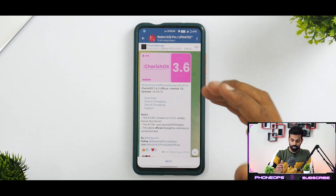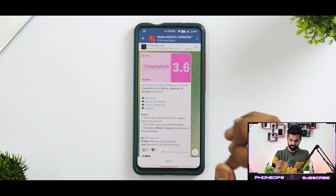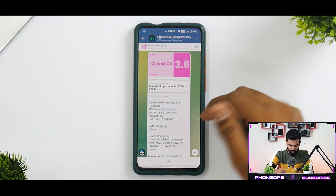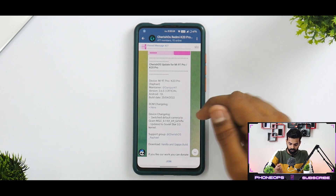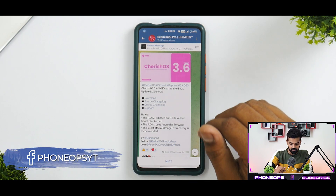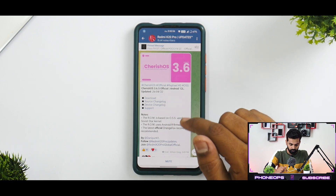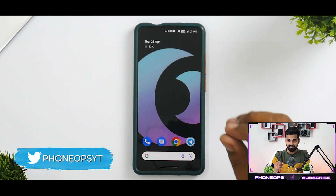We have Cherished OS version 3.6.5 official, based on Android 12L, updated on the 26th of April 2022. The changelog mentions a switch to default camera to a particular GCam and an updated Soviet Star kernel to the latest version. The ROM is based on OS's vendor, uses the Soviet Star kernel, Android R firmware, and the latest official Orange Fox Recovery is recommended.